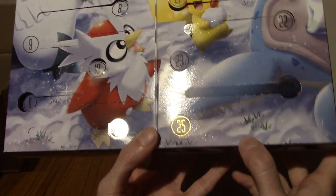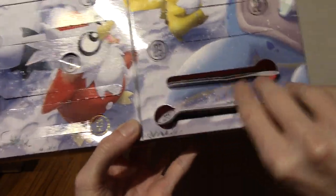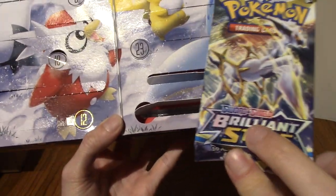It is Day 25, and by virtue of being the bottom of this box, the bottom's kind of popped out a bit already. Thankfully, though, the rest of it has held in place. So it is a booster pack, and it is of Brilliant Stars.